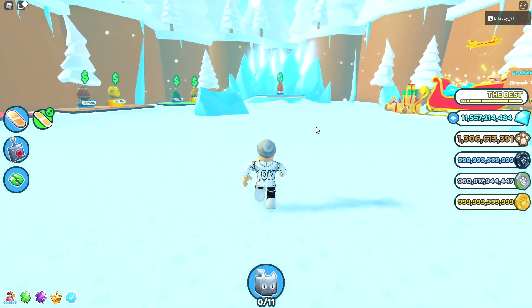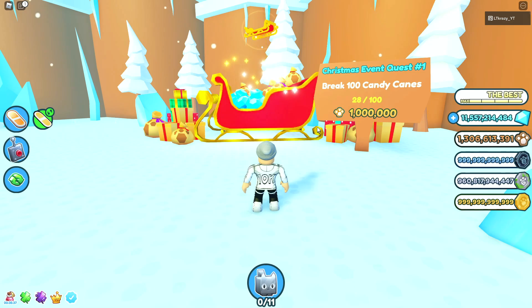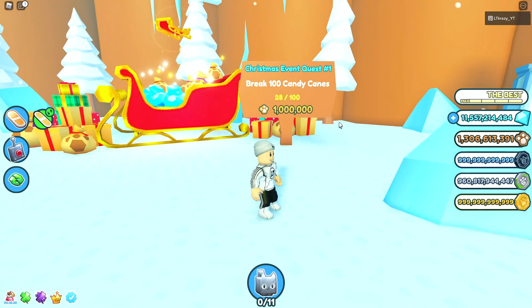Now that we're in the Christmas event area, go ahead and walk over to the Santa sleigh. As you know from before, there used to just be a sign that said coming soon. But now since this new update has just come out, we actually have something here. Essentially what it is, is it gives out a bunch of different quests.